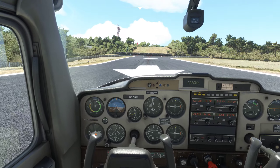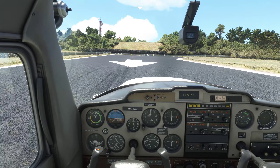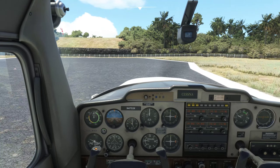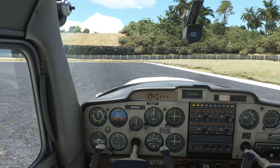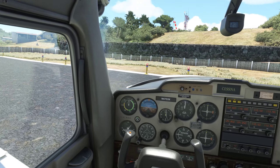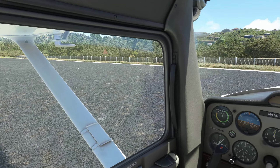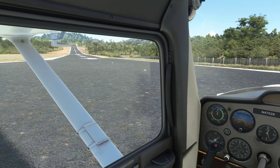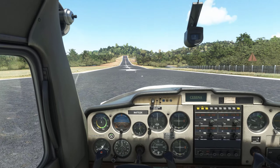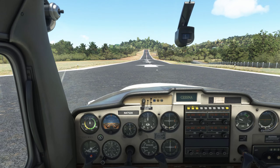If you could land right here, you would really have to chop and drop — chop the power and really kind of drop in to try and make this runway. So they put the displaced threshold to prevent you from doing that, or rather encourage you not to.